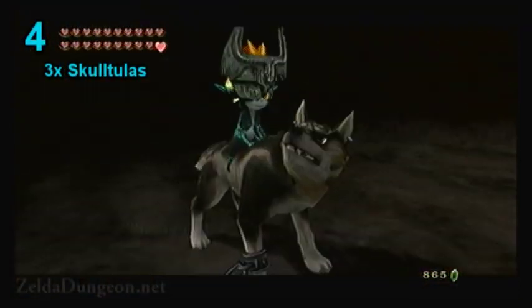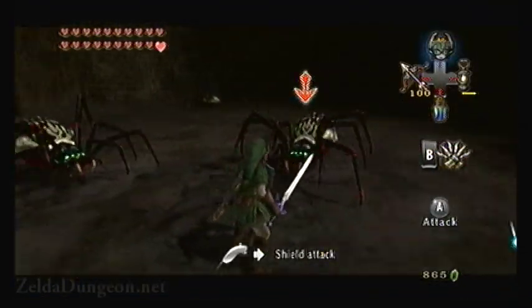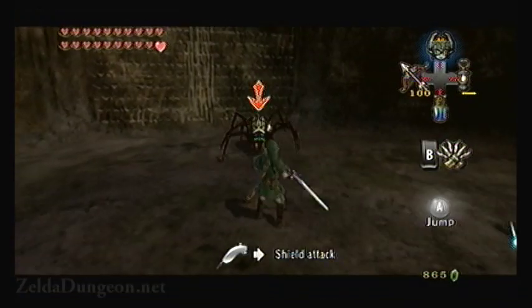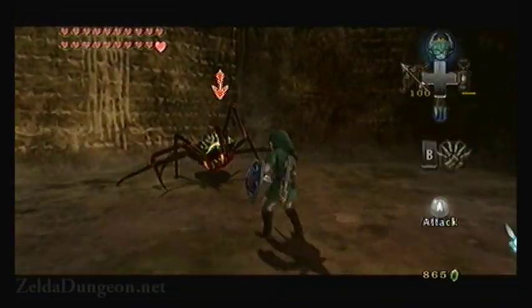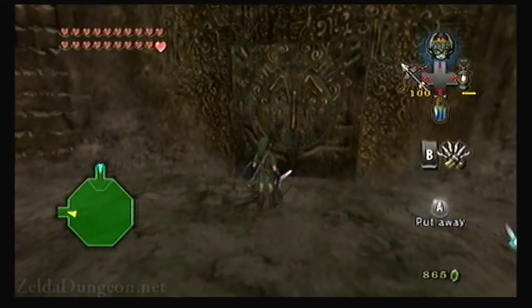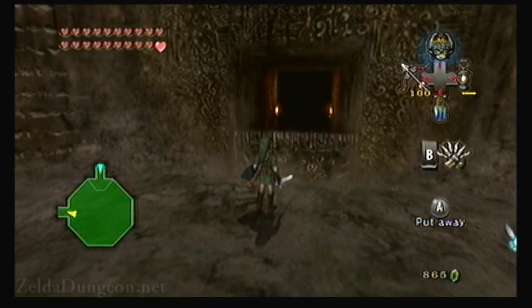The fourth floor has three skulltulas. These things die with a single great spin, but if you don't have that last hidden skill, the next best bet is to get past their defenses and slash away. You can do this with the clawshot by just smacking them — this will stun them temporarily and allow you to get past their defenses. Alternatively, you can use the wolf form and strafe back and forth to hop to the side and attack them from either the side or behind, and that way you can kill them as well.